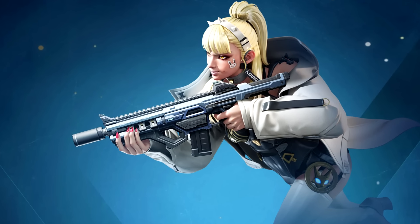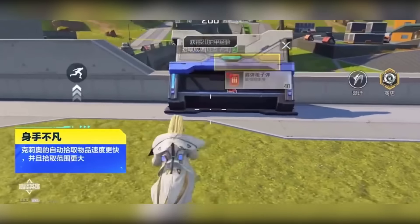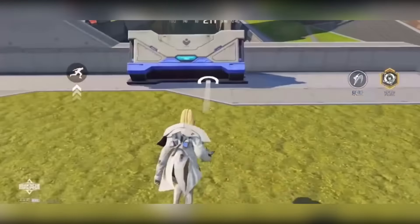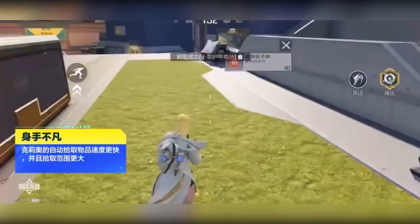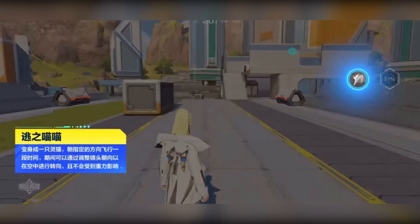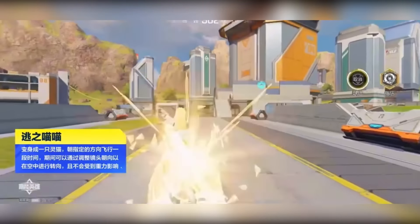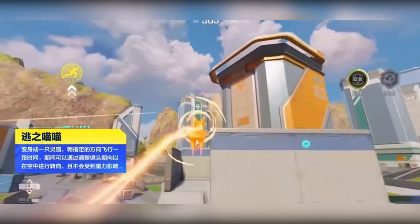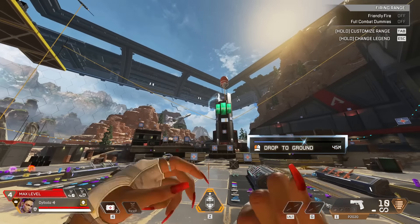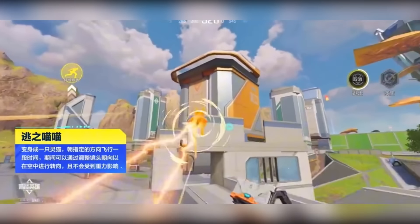This character is called Cleo, or as we know, Loba. Her passive increases the range of her automatic pickup — in High Energy Heroes you can automatically pick up items as you run over them, like specific items you need or better attachments for your gun. Her tactical allows her to transform into a civet and fly in the air, and you can adjust the direction while airborne. So it's Loba's bracelet, but instead of a static trajectory, once you throw it you can control it mid-air, fully change direction, and outmaneuver your enemies.